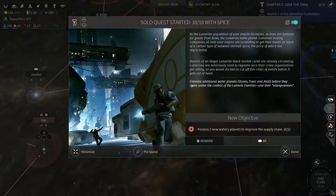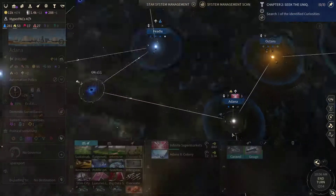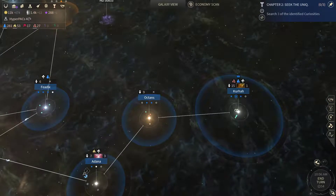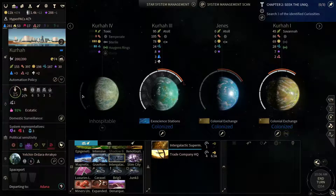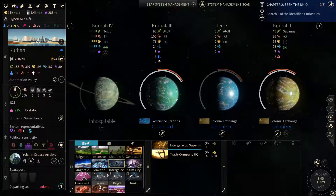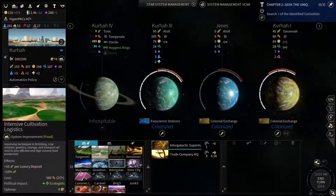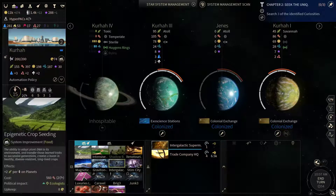We need to get some of these — we've got at least one toxic planet we can grab as soon as we get the hyper packs. However, we're going to need to either terraform a planet or grab some new systems, because I believe none of those new ones have access to those types. Considering the amount of population slots, we can go for some food upgrades here.